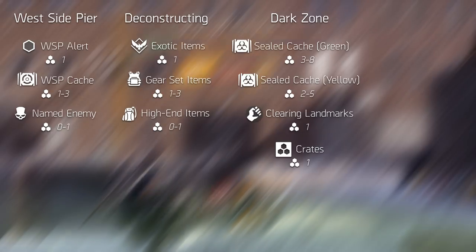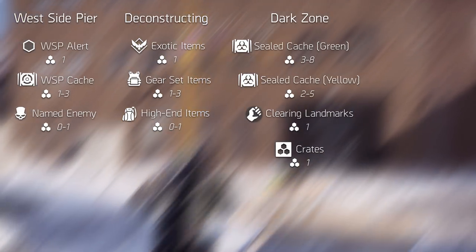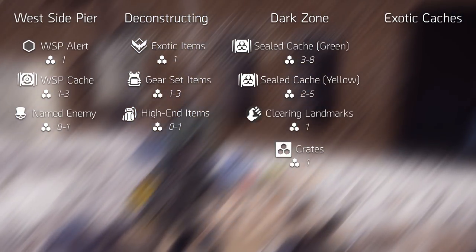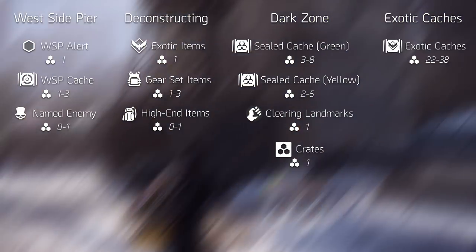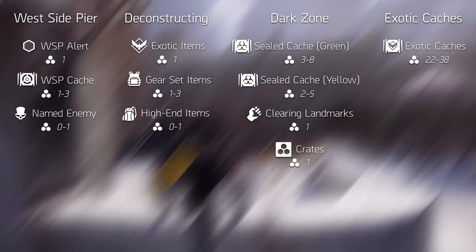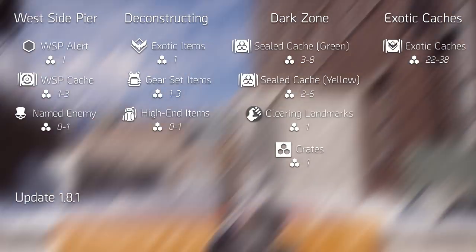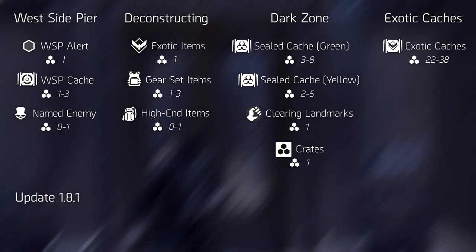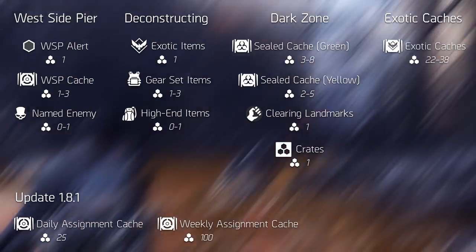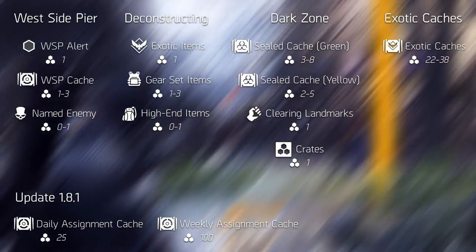There's one more way besides the Dark Zone that's more effective for earning Division Tech, and that's through exotic caches. Complete heroic and legendary missions to earn them, and you'll be rewarded with 22 to 38 Division Tech. Additionally, massive has mentioned that in update 1.8.1, we will be able to earn Division Tech through completing daily and weekly assignment caches as well. These will reward you with 25 or 100 Division Tech per cache, which is quite generous.